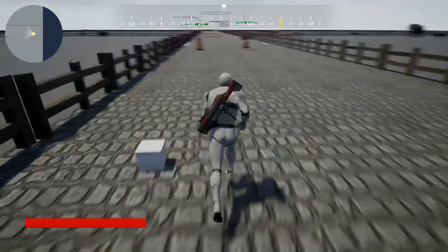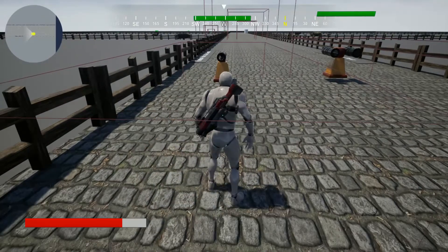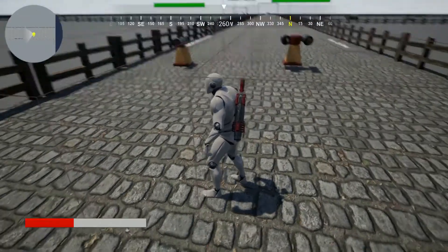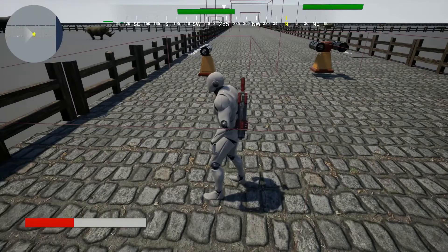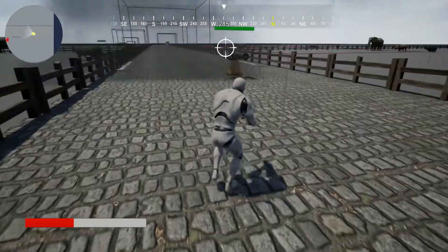Hi everybody, today I'm going to show you how to make a cannon fire in Unreal Engine 5. When the player goes inside the cannon range, the cannon will fire, and when the player goes outside the range it will stop firing. This is a very simple and basic tutorial. The player can destroy the cannon and the cannon can kill the player.